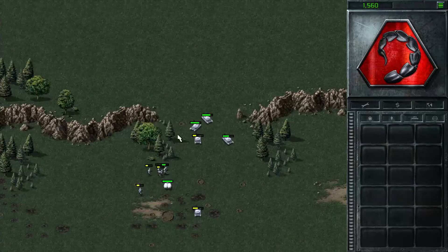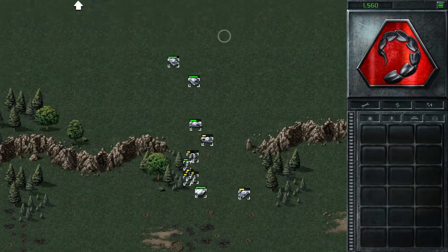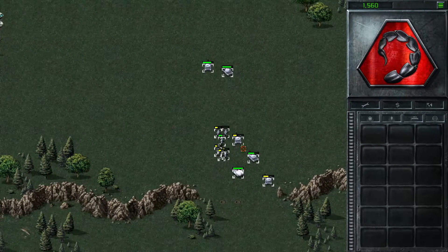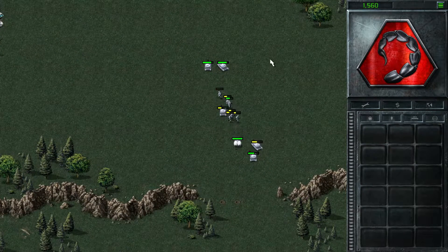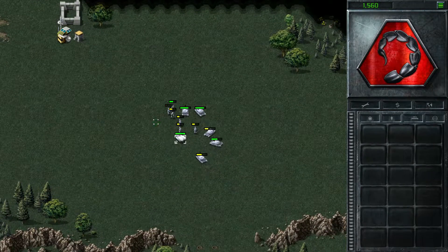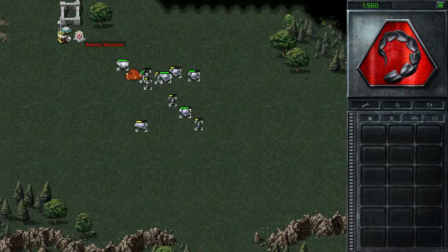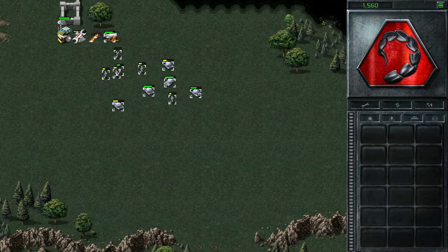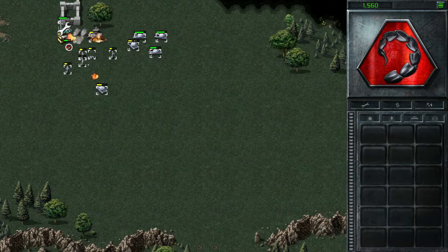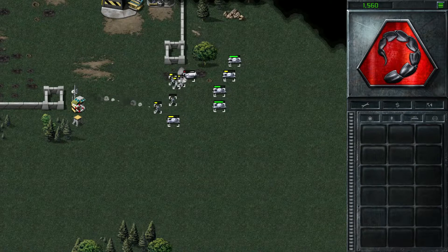And that's how you do it guys — that is how you break yourself out of a siege. You completely sell off your entire base, and we ended up with a little bit of cash as well. Let's regroup up here. Let's have the flame tank lead the way — you want to try and keep your flame tank alive if you can. I'm going to try and have him lead the way into this assault now.